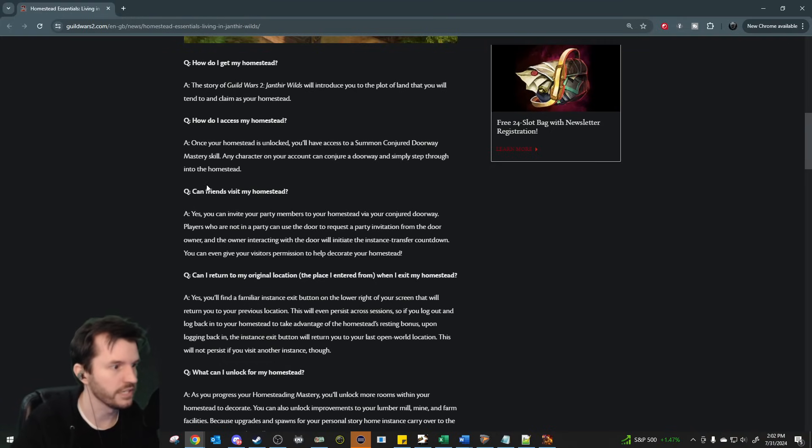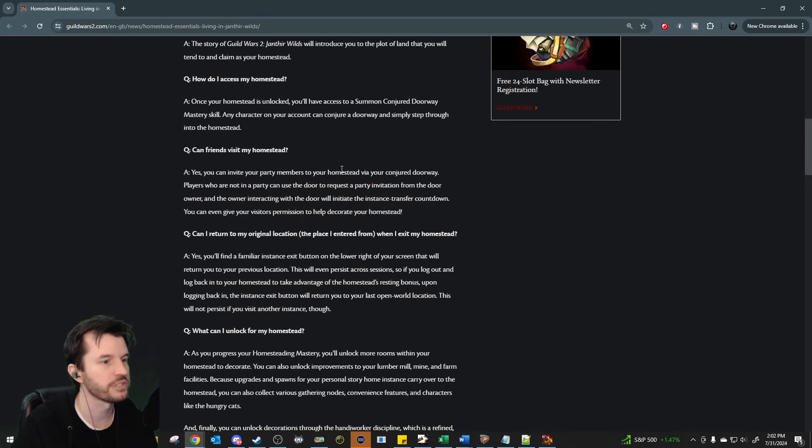Can friends visit my homestead? Yes. You can invite your party members to your homestead via your Conjured Doorway. Players who are not in a party can use the door to request an invitation from the door owner. The owner interacting with the door will initiate the instance transfer countdown. You can even give your visitors permission to help decorate your homestead.